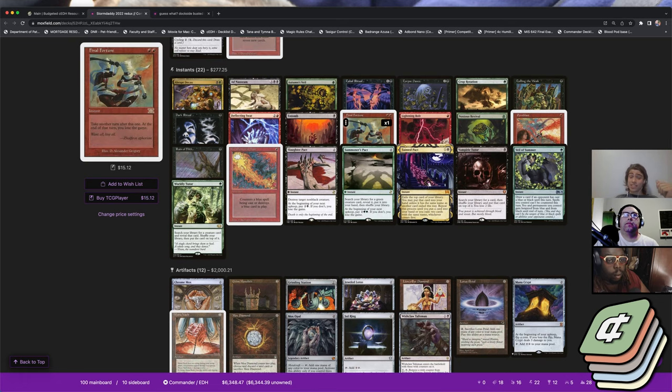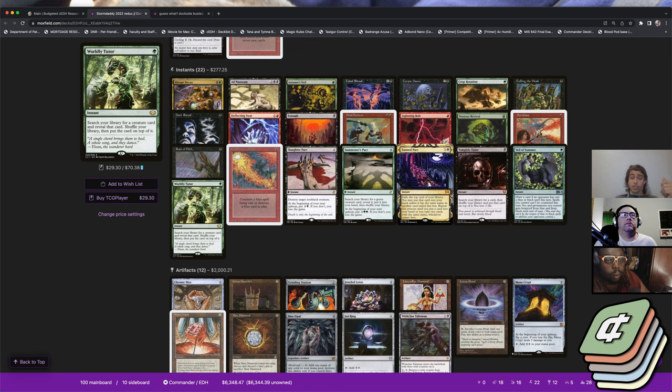There is a way to do the Crop Rotation line if you draw both Crop Rotation and the Emergence Zone, but you have to do it from five cards in hand, because one card needs to be Noxious Revival. After Necro triggers go on the stack, you Noxious Revival your Emergence Zone back into your library, then cast Crop Rotation and try to win with those five cards. That's a fail case you really don't want to reach. Almost safer to cast Nature's Claim or Abrupt Decay on your own Necropotence, because people will sometimes stop targeting you if you kill your own thing, and you keep the cards out of exile.